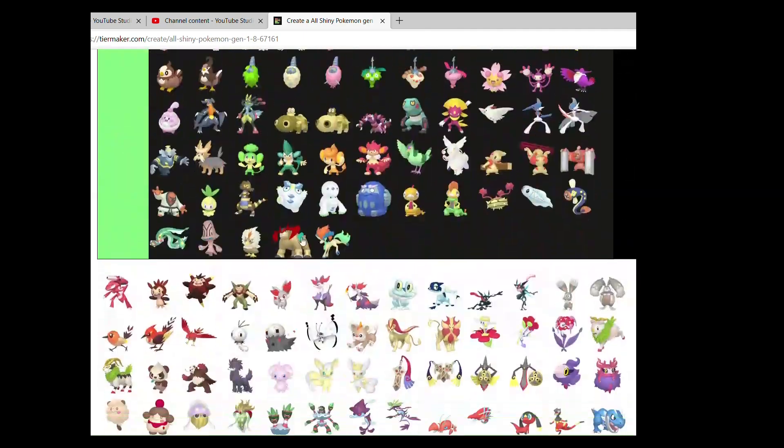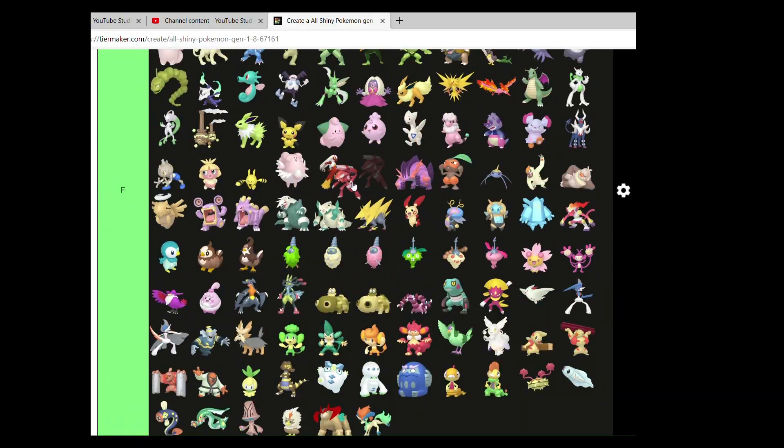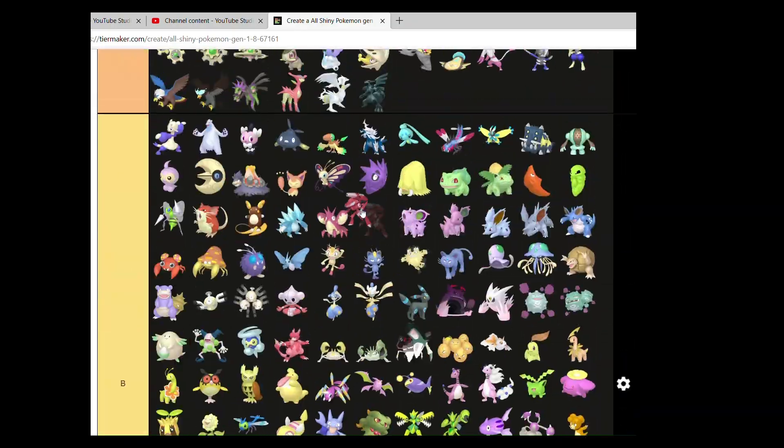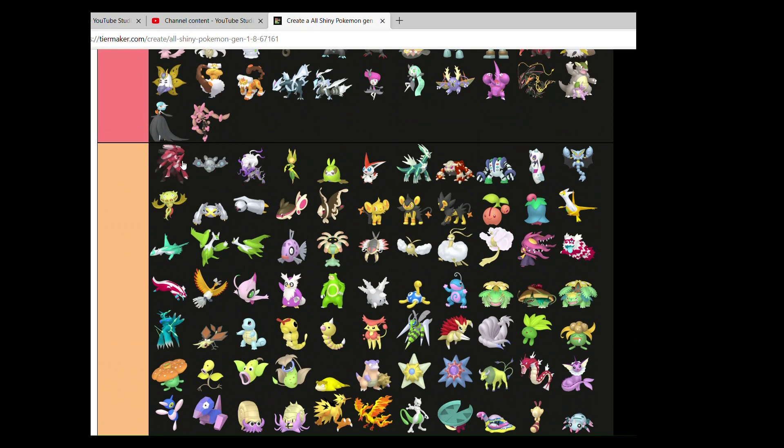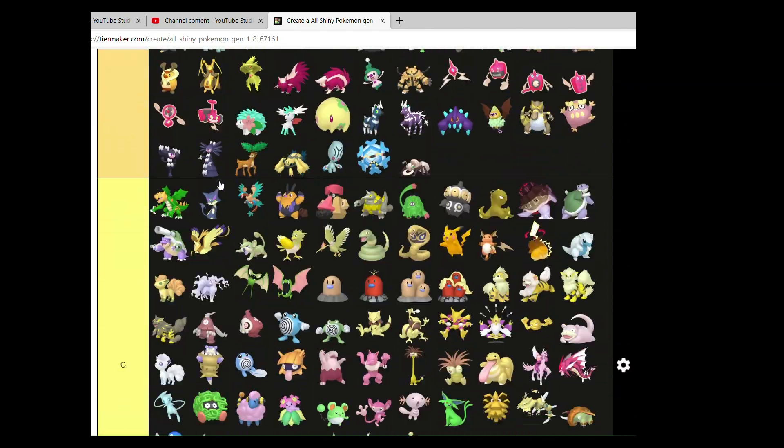And then lastly we have Genesect. You can go nicely at the top of A, and you can go behind Reuniclus. We'll just make sure we're done — okay, we are done.